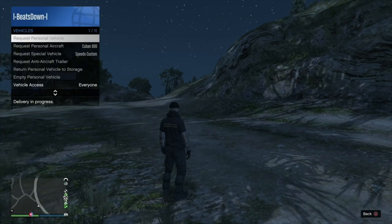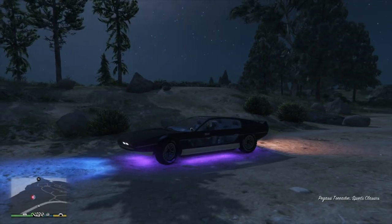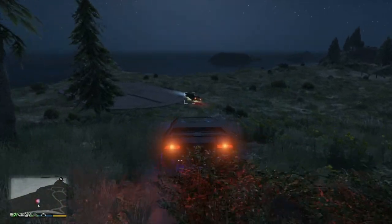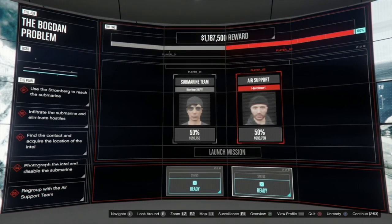Make sure you choose your vehicles and have them ready before you start the heist, as you can't always select them from the menu. For this method, at least the air support player will need a Toreador. You'll only need two players for this heist: one going into the submarine and one as air support.